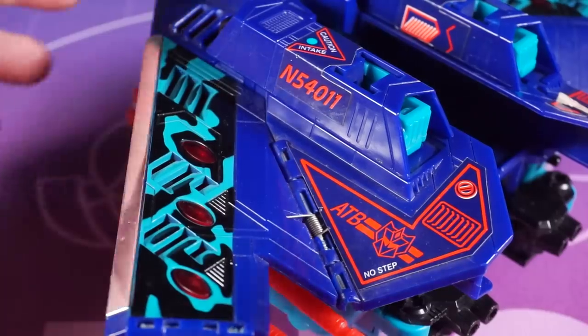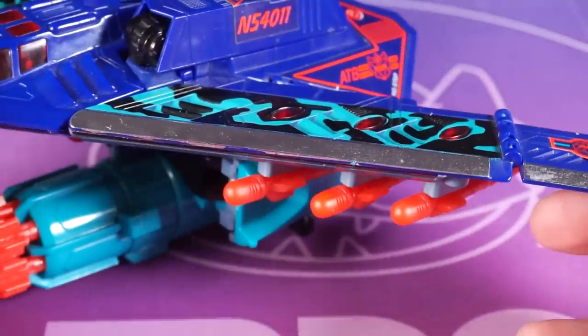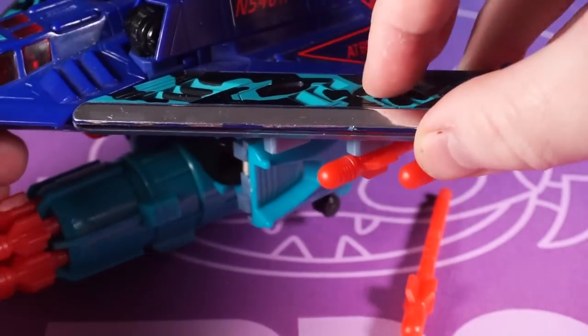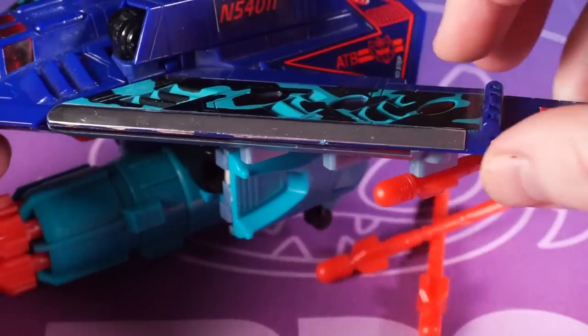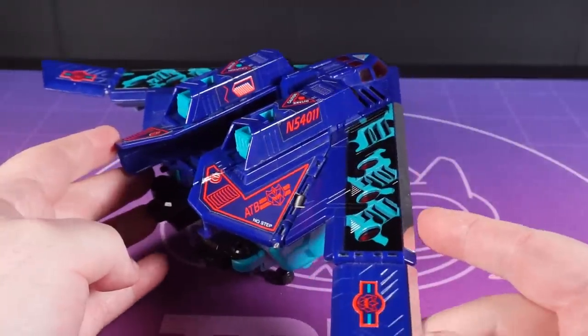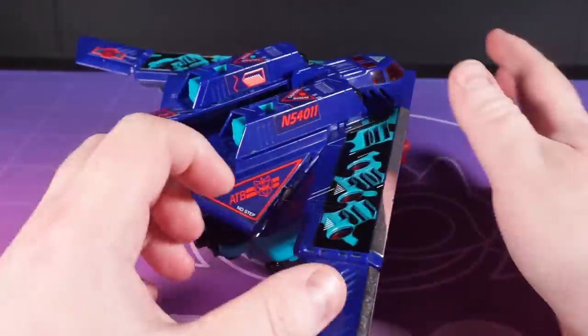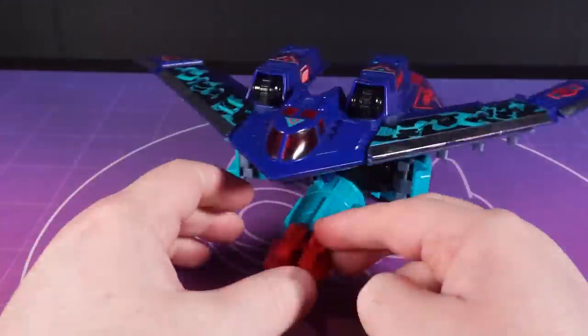The other major gimmick is on Dreadwing's wings. Each wing has 3 slots you can push a missile into, and on top we've got some buttons. Give them a pop and off they drop. I'm a big fan of the styling here — that dark blue verging into indigo even, with the teal highlights setting off against those splashes of red. It's a good Decepticon colour scheme.